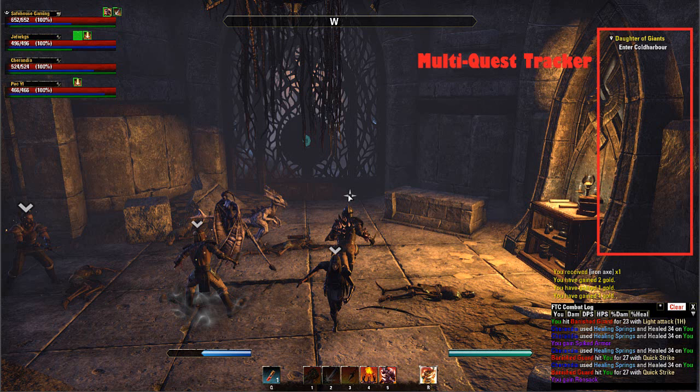You can tick and untick the boxes, but at the moment every time you change instance or go into a different zone, it resets those and it just clogs up your screen. So I have it turned off at the moment, but hopefully they'll fix that before the game goes live. It's good so you can actually see all the quests in the same area rather than just looking at one.